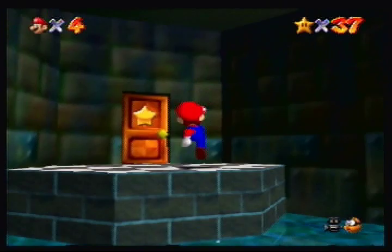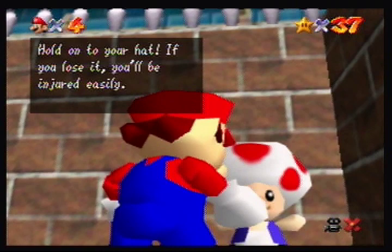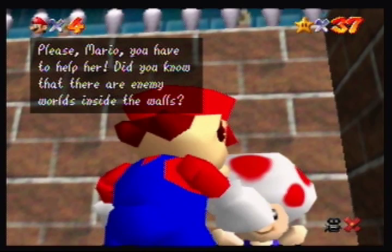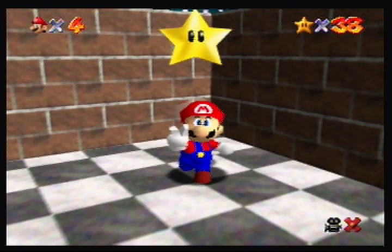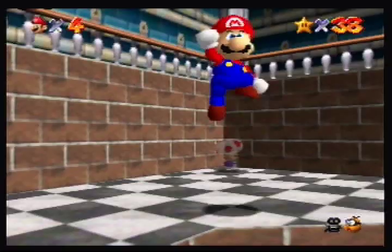Before we go inside the level, there is one thing we can get from this toad. The toad says: hold on to your hat - if you lose it, you'll be injured easily. If you do lose your cap, you'll have to find it in the course where you lost it. It's not looking good for Peach - she's still trapped somewhere inside the walls. The toad also gives us a Power Star, so we'll grab that. It's kind of interesting how that one toad said all of Bowser's minions had the Power Stars - does that mean this toad is a Bowser minion? I think he might be. Anyway, let's go ahead and jump in this pool of black stuff.